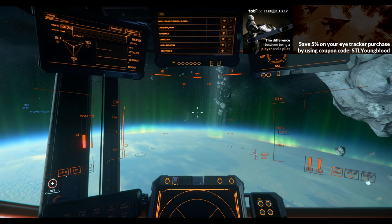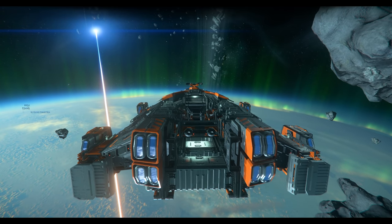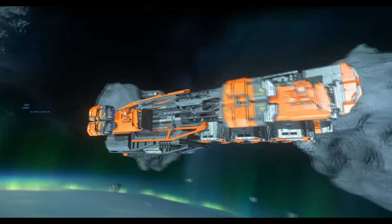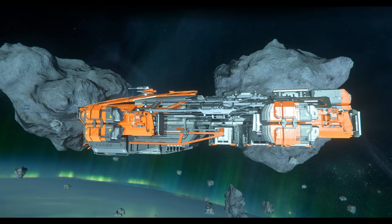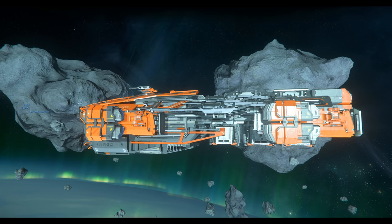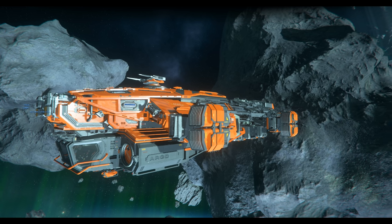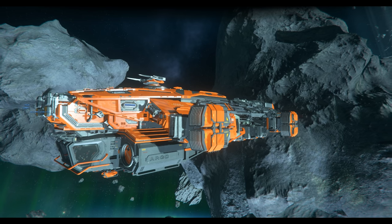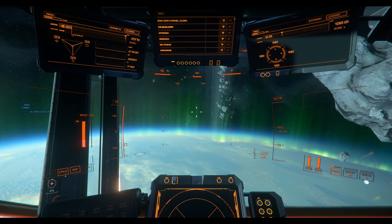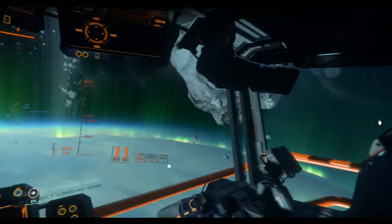On the topic of fuel, it currently has 27,585 for its quantum fuel capacity — roughly five times what the Freelancer DUR has. When you talk about the ability for long hauling, it is going to be significantly better than the Freelancers, which are one of the competitors. Now if you compare that to an entirely different class like the Hercules, the Hercules has 88,000, but that's a much larger ship with a much larger capacity. When you look at what the Caterpillar has, that comes in at about 11,000 for quantum fuel capacity. So you're over double that in the Raft — a ship that appears to be meant for long hauling.